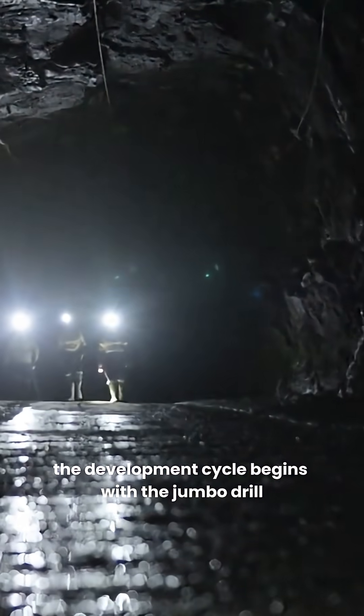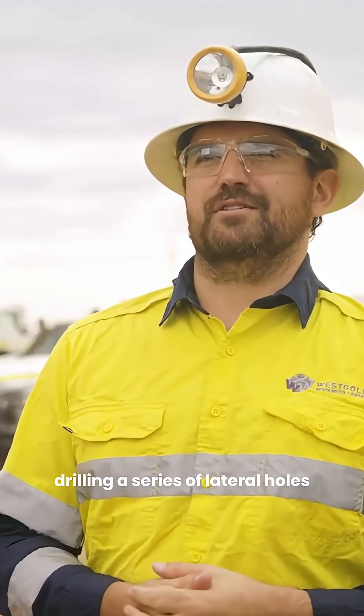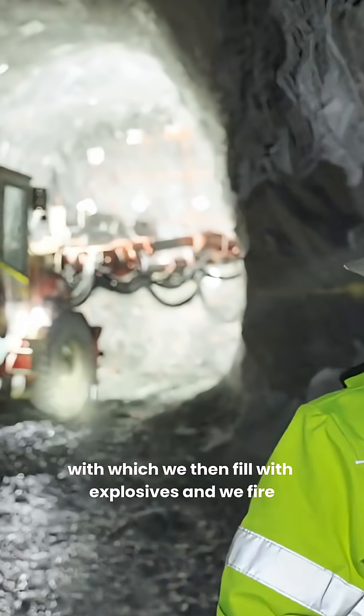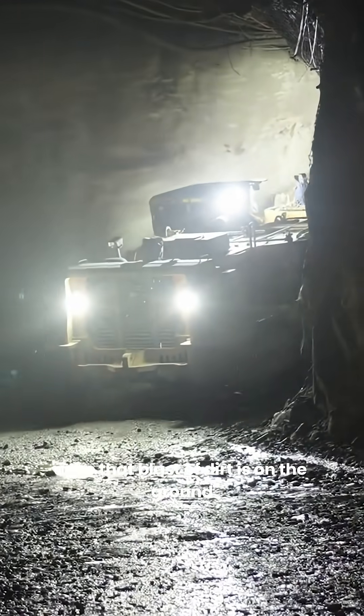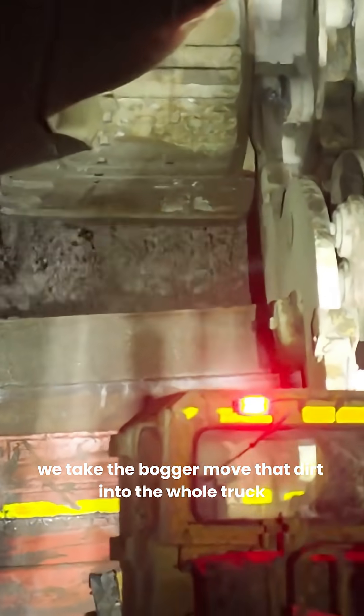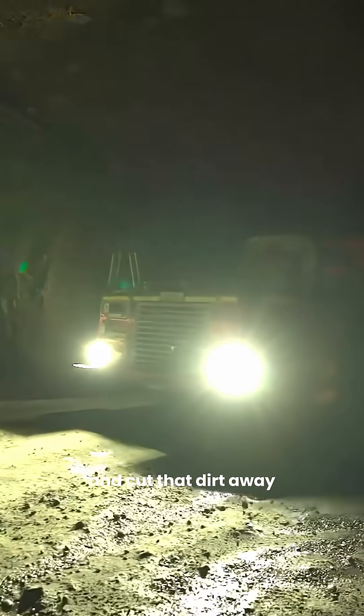The development cycle begins with the jumbo drill drilling a series of lateral holes, which are then filled with explosives and fired. Once that blasted material is on the ground, the bogger is used to move that dirt into the ore truck and cart it away.